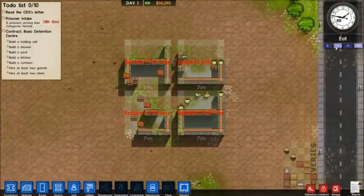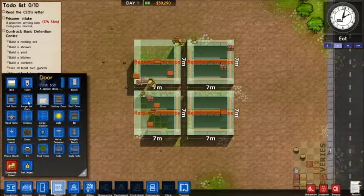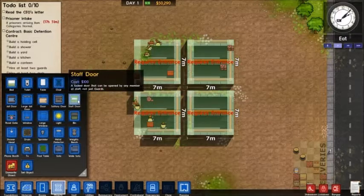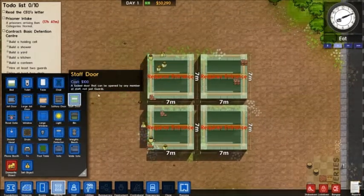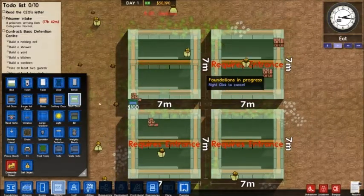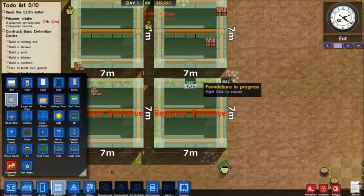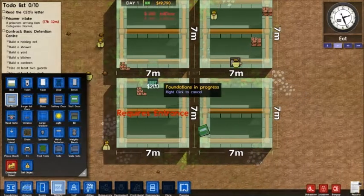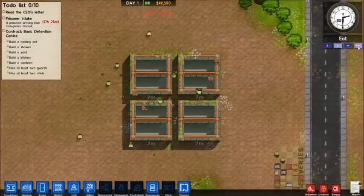You can see it says 'require entrance,' which just means it needs a door. Doors are pretty easy to get - you just go to objects and depending on what room you want depends on what kind of door you want. Like this is a staff door - it can be opened by any member of staff, not just guards. So this is going to be my kitchen, so I want a staff door. This is going to be my holding cell, so I want a jail door. This is going to be my canteen, so jail door again. This will be my shower, so jail door again. And then my guys will get busy with that.